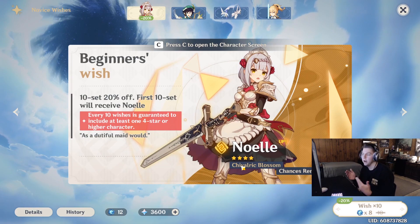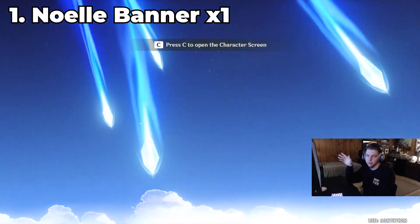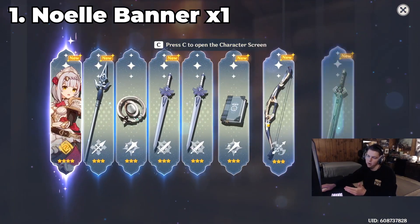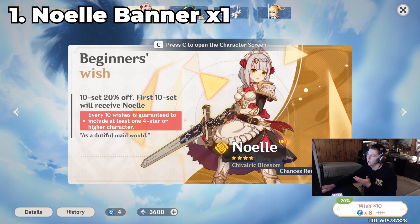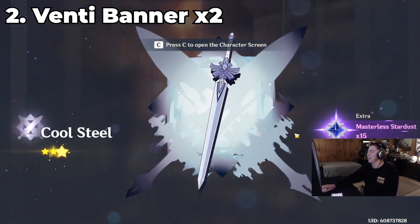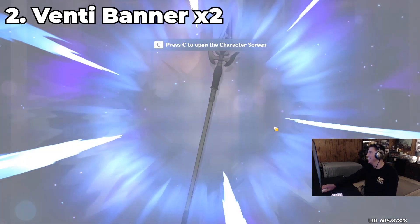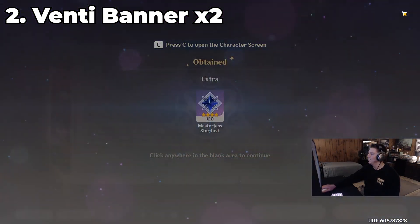Now I'm going to show you the order I like to roll in. I would hit Noelle's banner first - you're going to get Noelle, and you're doing this for specific characters. A reason I was doing this is I did it a couple times and got characters I don't have on my main account like Bennett or Xinqiu. Once you do Noelle's banner once, click on Venti's banner and wish 10. We get a freaking gold! I hope it's ka-ching. Turns out it's Diluc - I had a 50/50 chance of getting Venti and I got Diluc again. That's why we re-roll!